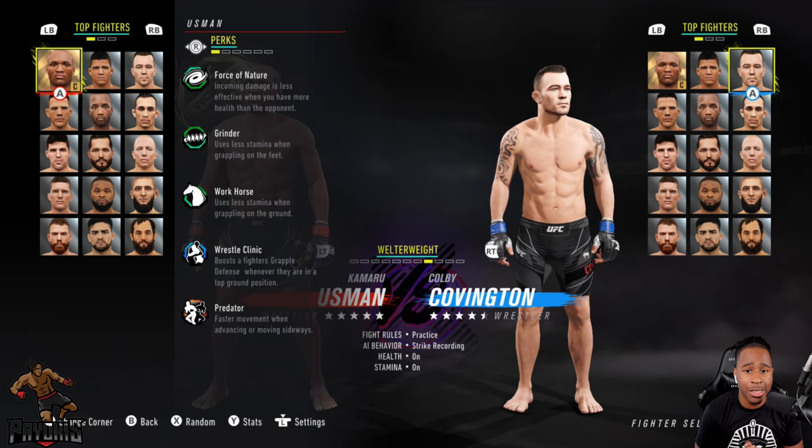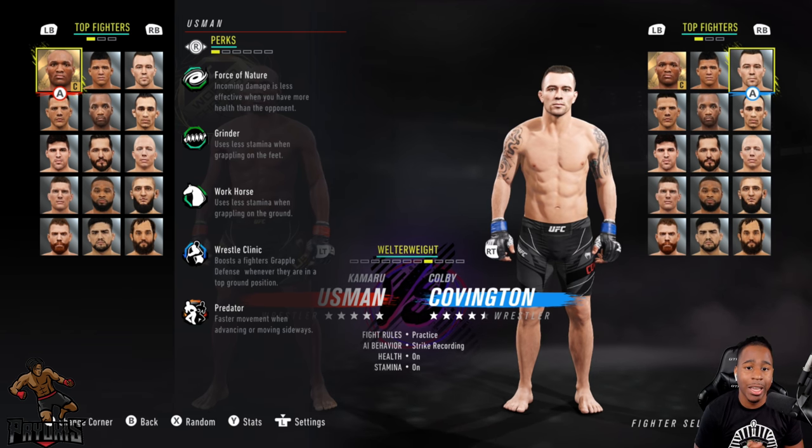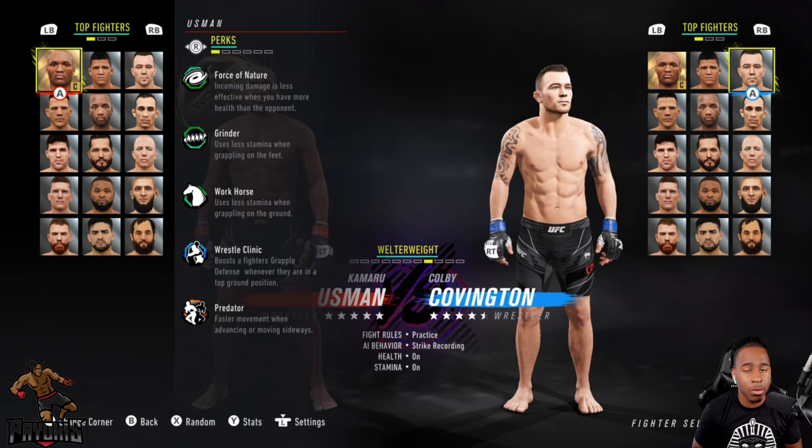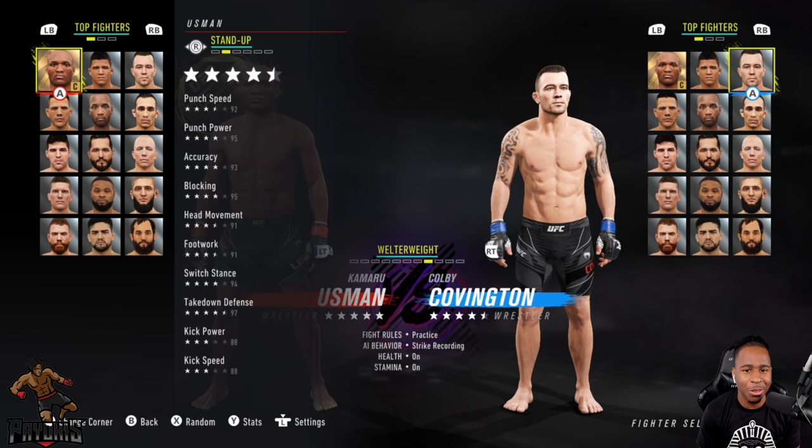Starting off with his perks — he has Force of Nature, Grinder, Workhorse, Wrestling Clinic, and Predator. For the most part, a lot of his perks have to do with wrestling. So if you don't know who Kamaru Usman is, just know he's a wrestler.